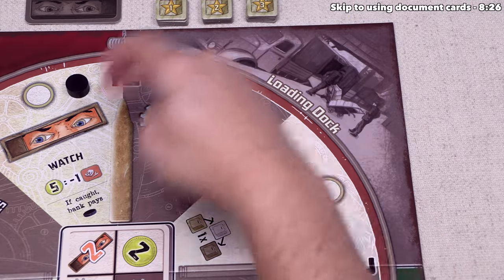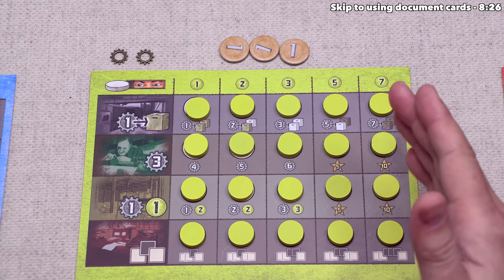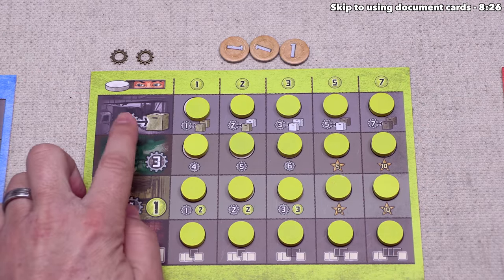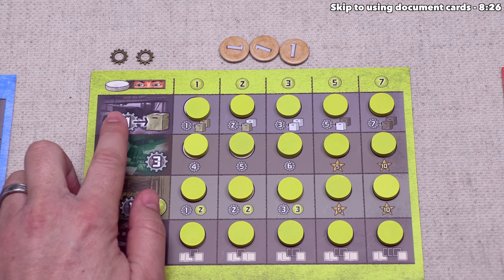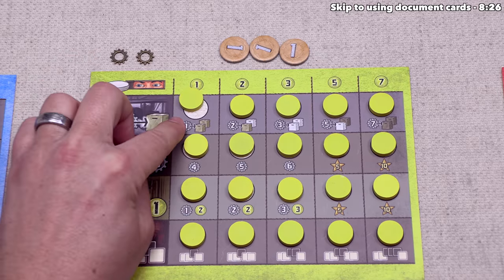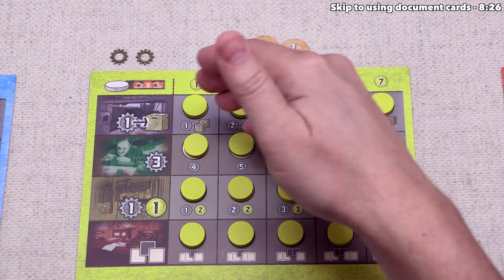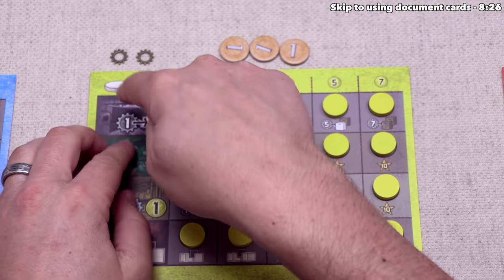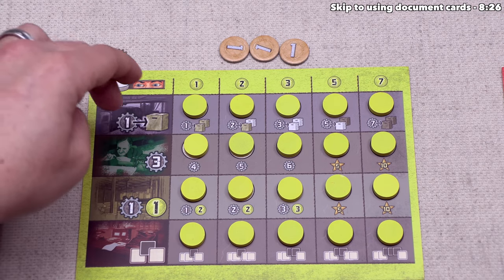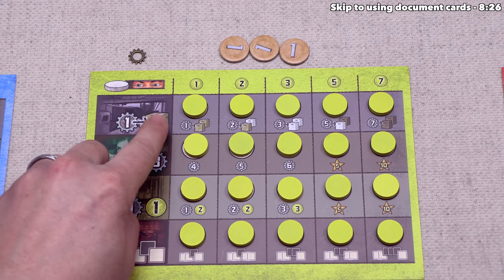This action area is called Smuggle, which lets us spend one or more gears to smuggle out munition crates through the loading dock. To figure out how many gears we spend and what crates we get, we look at our player board. The top row is associated with the smuggle action. Currently it says we can spend one gear to take a light brown munitions crate; further along the track we could spend one gear to take two light brown. We can only perform options we've unlocked — at the moment we haven't unlocked anything, so we spend one gear and get one light brown crate. We then use a document card for a bonus smuggle, spending our last gear to take another light brown crate.